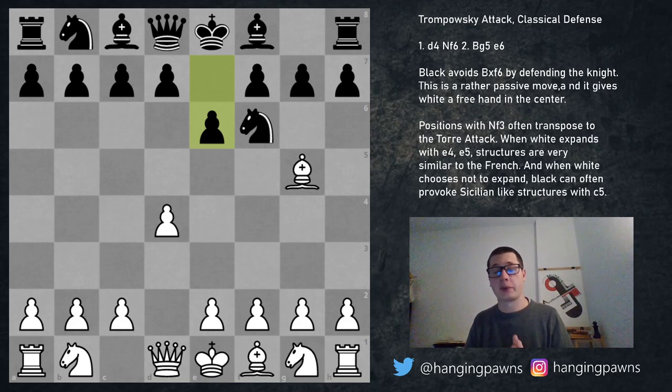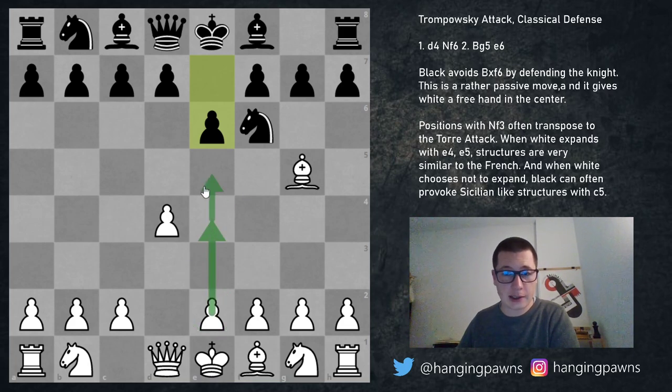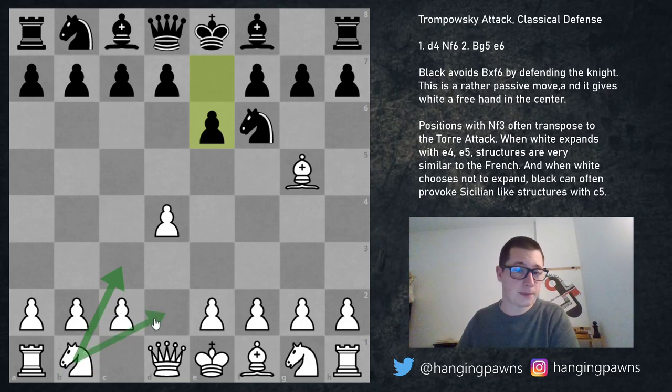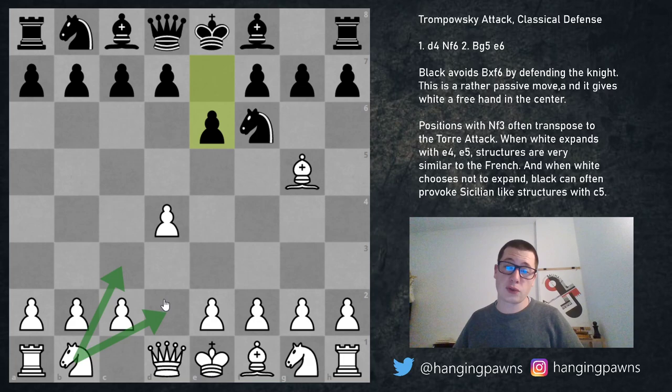In essence, to play the Trompovsky or to play the classical defense against it, you have to be familiar with three different openings besides the Trompovsky: the French, the Sicilian, and the Torre attack. You have to know the hedgehog structure for black, the Chevin small center in the Sicilian, and the advanced variation of the French — because most often when we get into French structures, the knight is still going to be on b1.